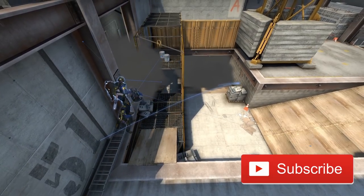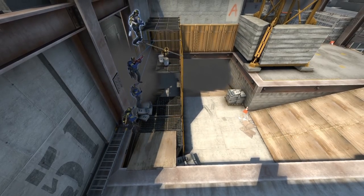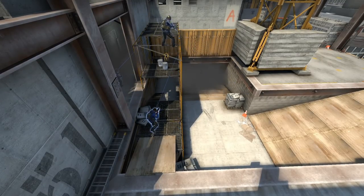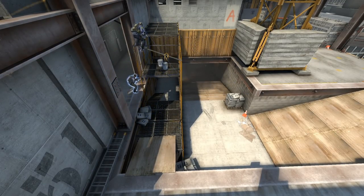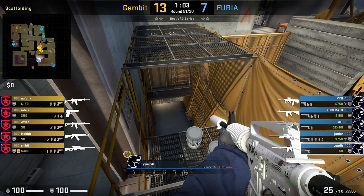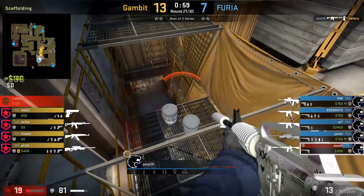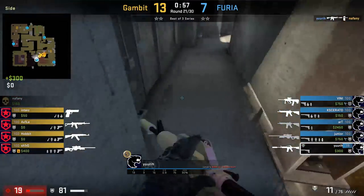The first trick comes from Fyria, who does the yellow scaffold boost. This isn't a new boost; however, the way they boost onto top yellow is new. This is the second time they've used this boost in an official — the first time was against 100 Thieves. Yuri is going to be the player being boosted, however Gambit must have done their homework because Nathanyi is going to watch for the boost while he makes his way up ramp.